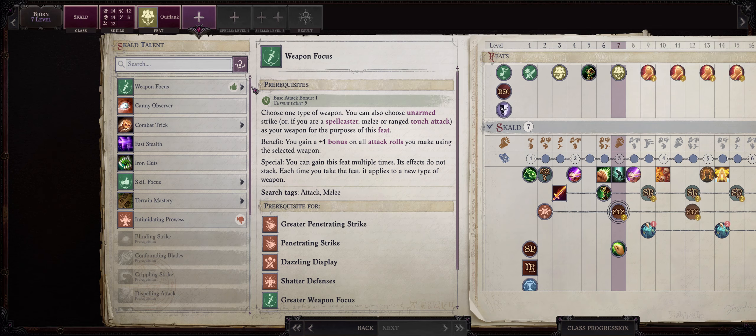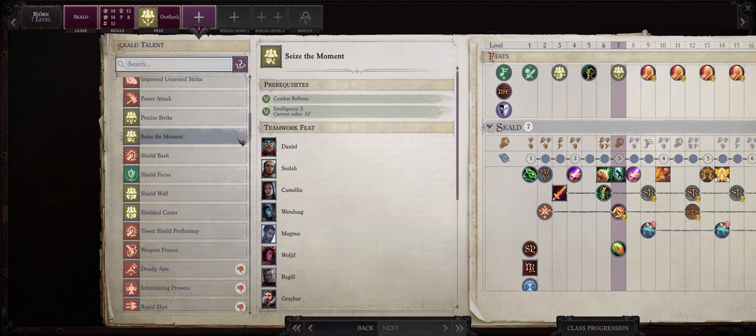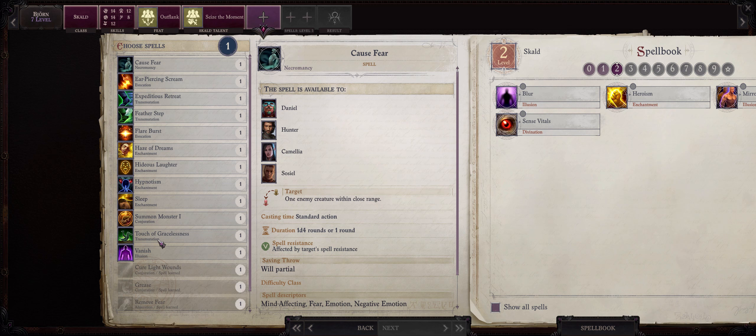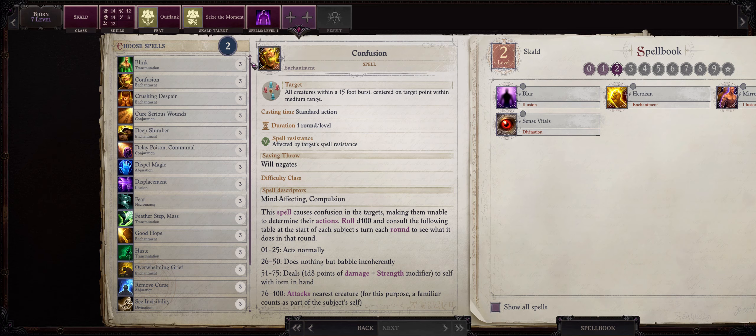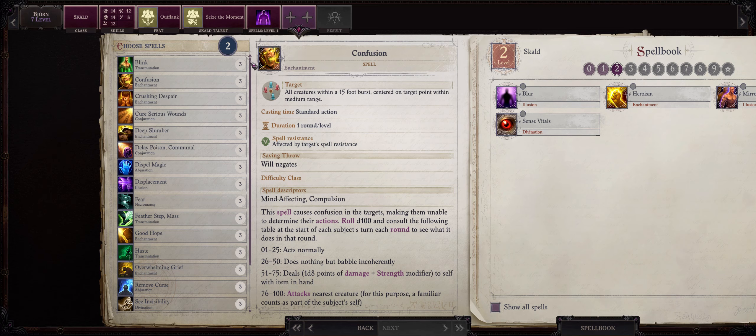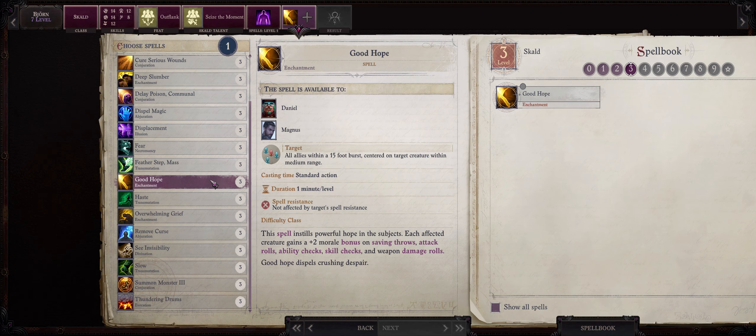We have even another feat at level 7 thanks to our Skald bonus feat. For this one in particular, I like to pick Seize the Moment, once again to enhance our attacks of opportunity. Most of the level 1 spell picks we have now aren't going to make much of a difference, but you can go with something like Vanish to give your Skald access to cheap invisibility. Level 7 is really huge, and we also have our first level 3 spell choice. The spells we want are an absolute given — for starters, Good Hope, which is basically a mass version of Heroism that also increases party damage by a plus 2, very powerful. And of course, Haste.